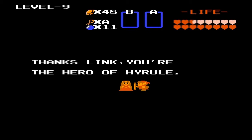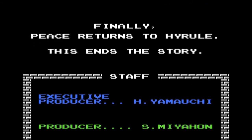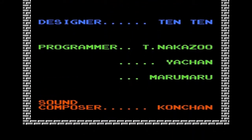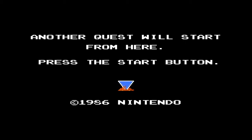Thanks Link — you're the hero of Hyrule! Seizure alert — it's Mega Man 2 all over again. Finally, peace returns to Hyrule. This ends the story — but not really, because there's a second quest. And this is still the time where people used weird names, like 1010 Maru Maru. Maru is circle in Japanese — somehow I know that. Another quest will start from here — press the start button. I will do the second quest probably. I'll take a little break, maybe a couple of days, then practice the second quest because I don't really remember all that much from it after Level 1. Just take care everyone and see you guys later.